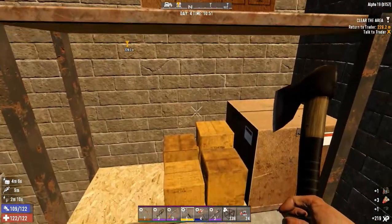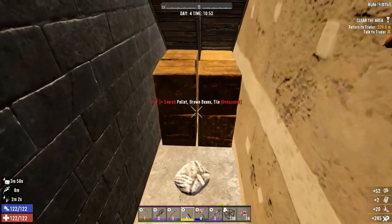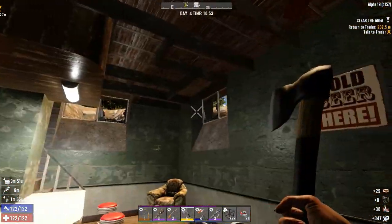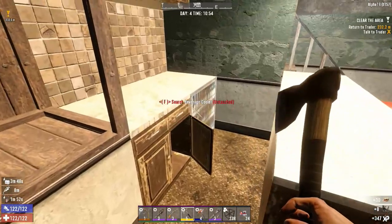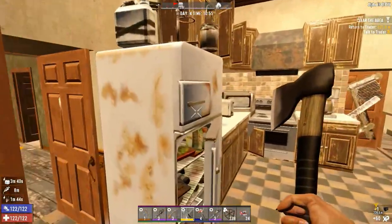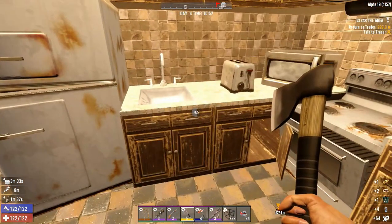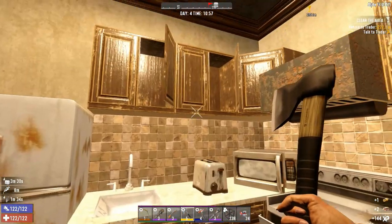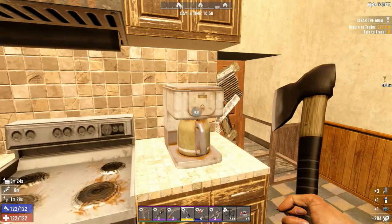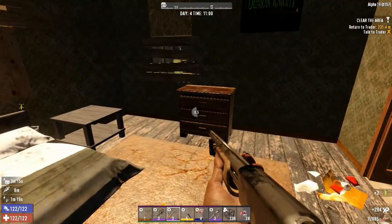Do we really need the extra paper and polymer though? Guess it can't hurt because at the very least we could just sell it. Let's actually search the thing first — there we go. Take that out. Nothing back there. Keep on going. We're not going to do any salvaging right now — other than popping the door handle off — we're just going to try to scoot through everything as quick as possible with the loot candy on, then come back and do the salvaging afterwards.